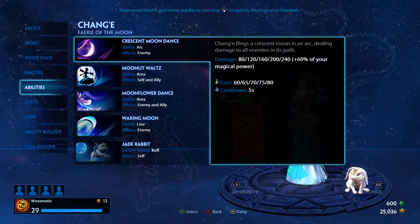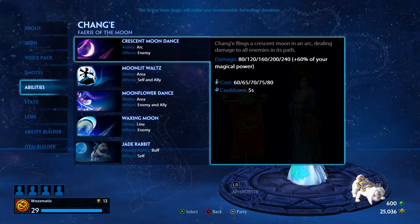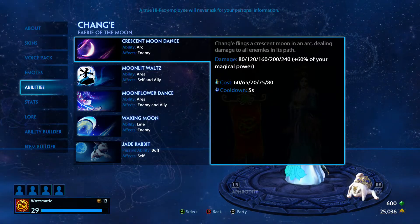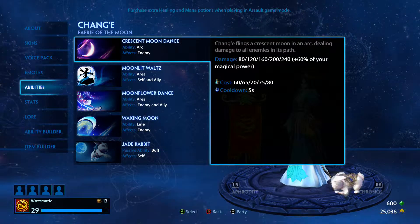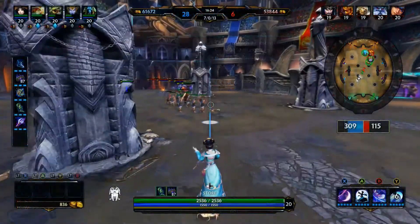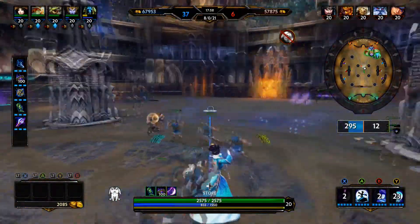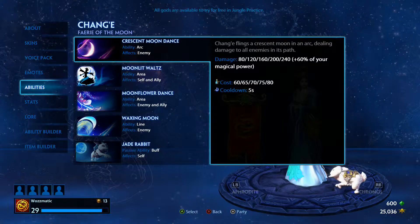The first active is Crescent Moon Dance. This is effectively a sweeping arc effect damage — Chang'e flings a Crescent Moon in an arc, dealing damage to all enemies in its path. At level 5 it does 240 plus 60% of your magical power. It has a short cooldown. I find Chang'e very difficult to play in Conquest when holding a lane solo, particularly against gods like Ra, Poseidon, or Kukulkan. You have to clear the lane by shifting sideways and sweeping the arc across minions, which makes you susceptible to a push from Kukulkan or Ra.